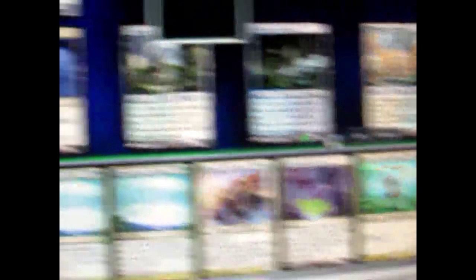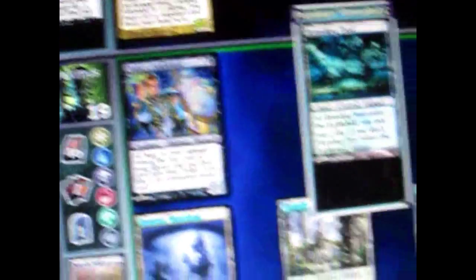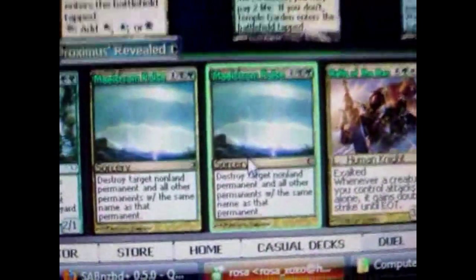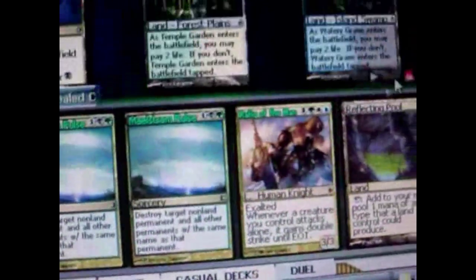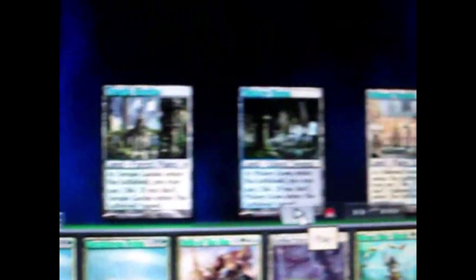On my turn I use that card's special ability to draw an extra card. Then I play a card that costs 1 black, 1 green, and 1 colorless — so I tap a black mana, a green mana, and 1 mana of any color. That spell destroys his creature, so it's dead.